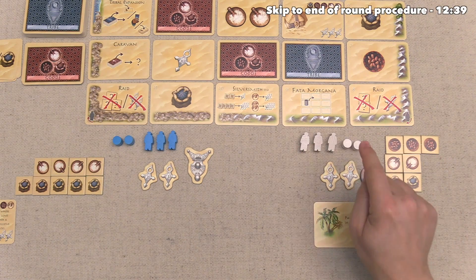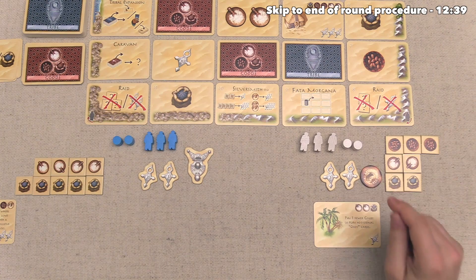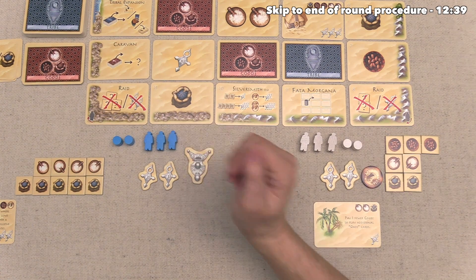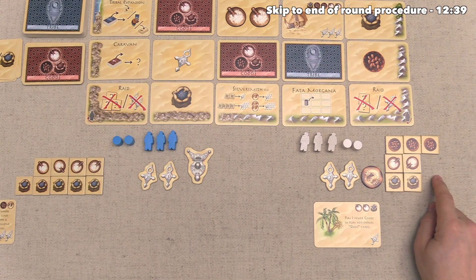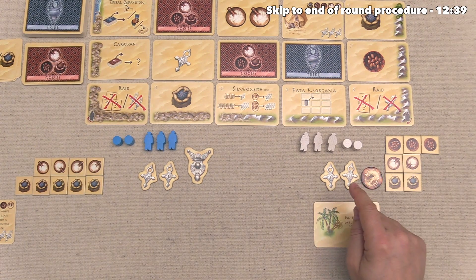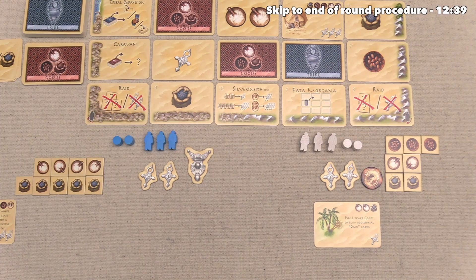The card we just took was a goods card, so we can put a tribe card right over here. At this point we are now done with our actions, and at the end of each player's turn, they have to check to make sure they do not have more than ten goods and that they do not have more than three coins. The blue player has no coins and nine goods, so they are under the limit. As far as we are concerned, we have seven goods and one coin, so we are also fine. If either of us had more than the limit, we would just have to discard down until we hit that limit.